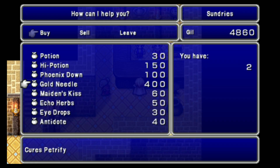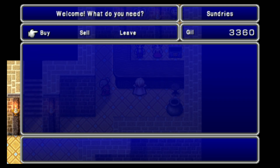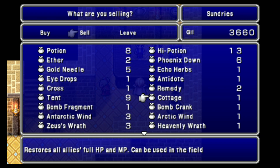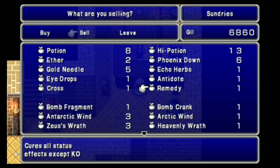We also need to bring in some gold needles — up to 5 is good. Up to 5 maiden's kisses. Have at least 10 high potions, and at least 5 phoenix downs and you should be fine. Let's go ahead and sell some things. Sell those potions — I don't think either sell for anything. Cottages and tents we don't need. Have at least one remedy. Since I have two remedies, I can sell one.